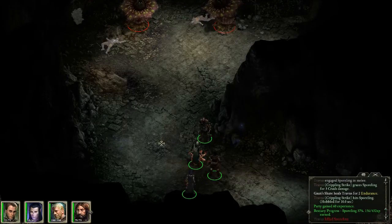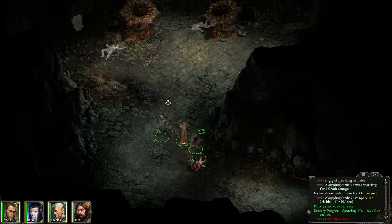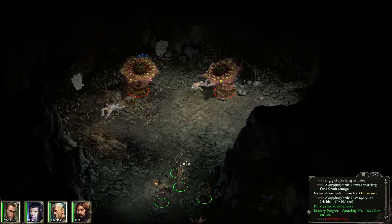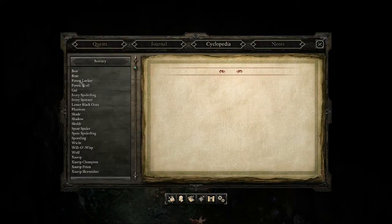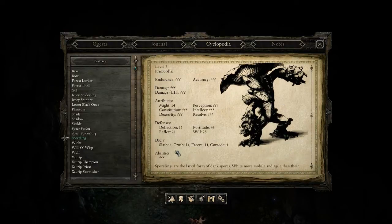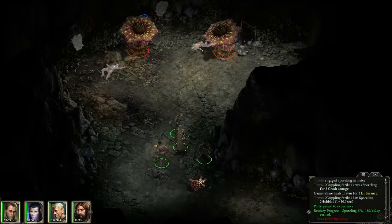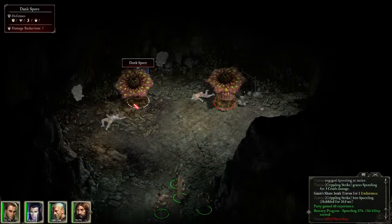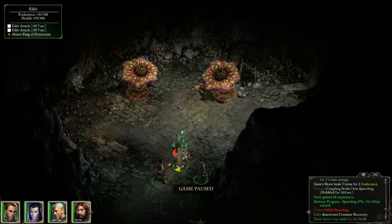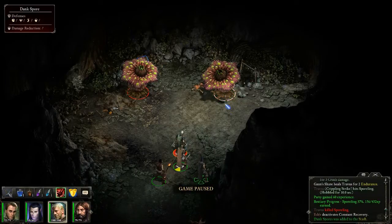Dank spores — let's grab them. Let's go back to stealth. What are these things going to do? Let's take a look at the cyclopedia. Do we have any information on these things now? Sporelings — they've got decent might. Slashing damage works really well against them along with corrosive damage. Crushing, on the other hand, does not, along with freezing. These things aren't attacking, so let's see what happens. Now they go to attack. It doesn't appear they can move though.